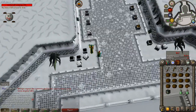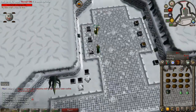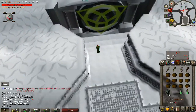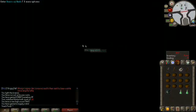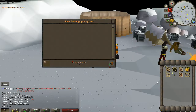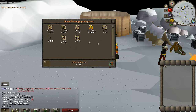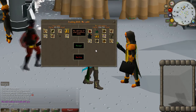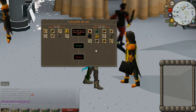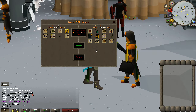We just duo'd the Wintertodt with my homie No Combat — say hello! We're going to open up this supply crate in front of the bank. In total this took us about maybe 25 minutes and we got 65,000 GP. I think we're going to be soloing Wintertodt a lot more because we make more points, more XP, more rewards.